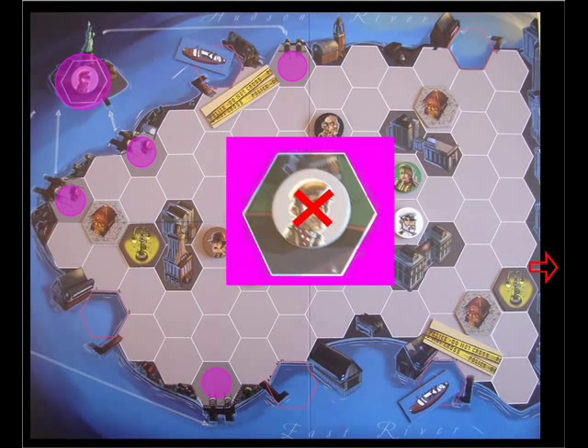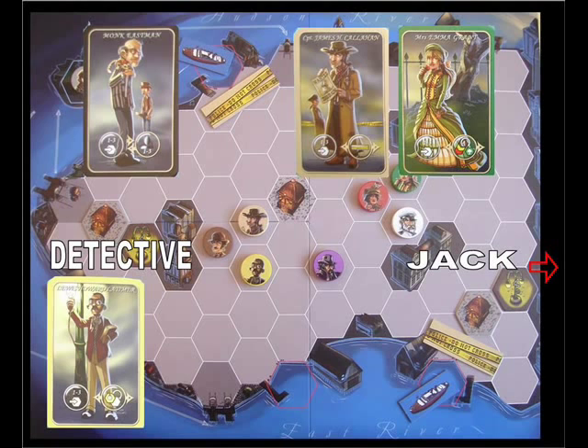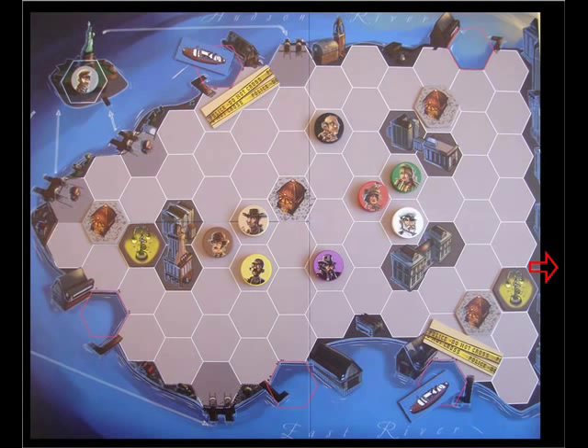Turn order is the same as the original game but different to most other games. Four character cards are drawn. The detective player on odd-numbered turns will play one, moving or executing actions. Then Jack will play two, one after the other, and the detective player will play the last one. On even-numbered turns, Jack will start. After the four characters are played, the detective asks Jack: is there a witness to Mr. Jack? The highlighted characters currently have witnesses — Monk Eastman is not one of them. The player playing Jack replies no, there is no witness, and places the witness card on the appropriate side. The detective can now rule out other characters by turning their tokens over.